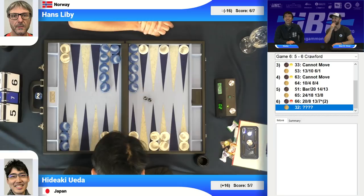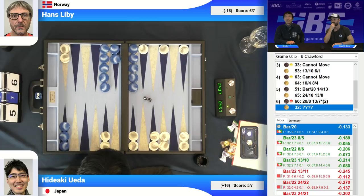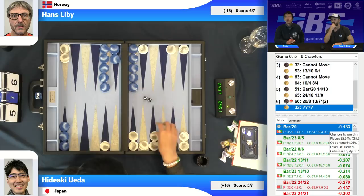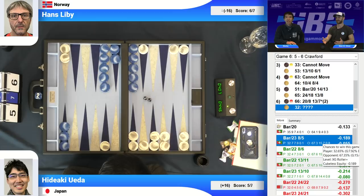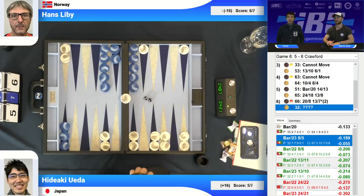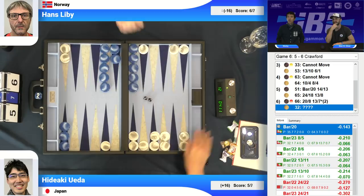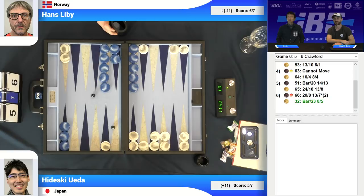Hideaki actually wants to induce contact here. Usually you just make the 20 point, but at this score he should make 20 still — he still has a back man on 24. Hideaki is aware of match theory; he wants to induce contact, get into a gammonish position, and doesn't care at all about losing a gammon himself. But as we can see from the XG analysis, it isn't — you've got to make the 20 point. Just giving him a 1-3 and double ace is too big. Unfortunately for Hideaki, he chose the wrong decision.